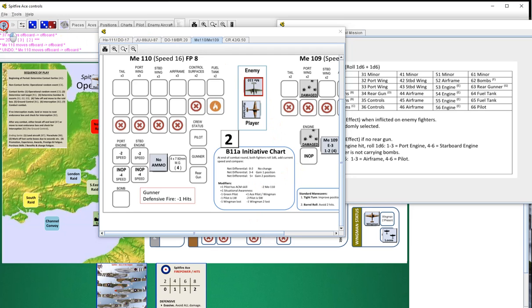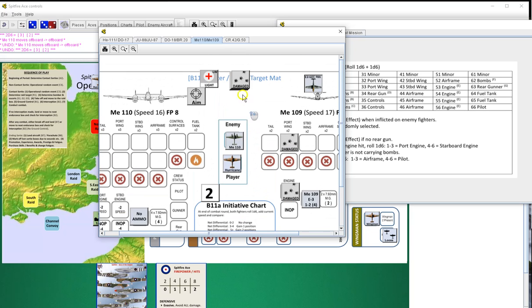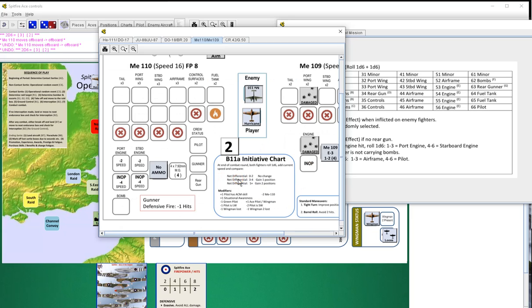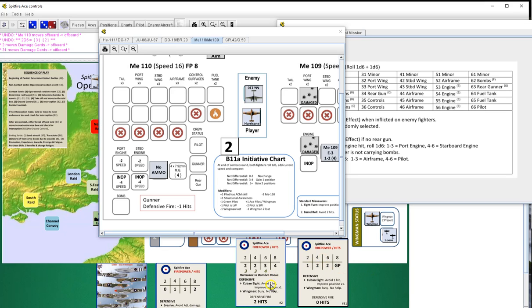We were advantaged and we had plus four, so we gained one position on him - we will be tailing him. Actually that is correct - we're head to head because he gained two positions. So we're both firing. We're firing with six - we get three hits. He's going to be firing with four - he gets two hits. It's an even card so we will be using an ammunition up on this one.